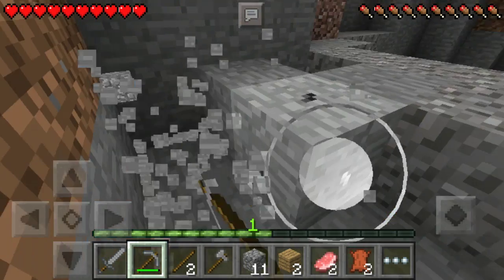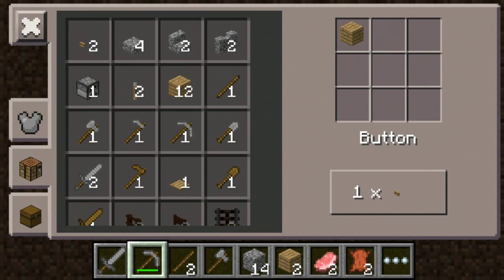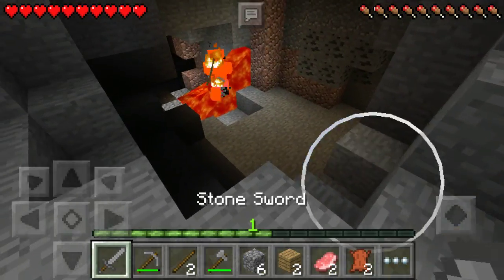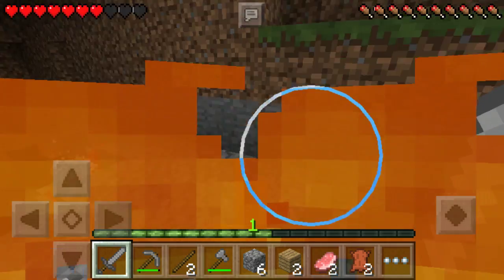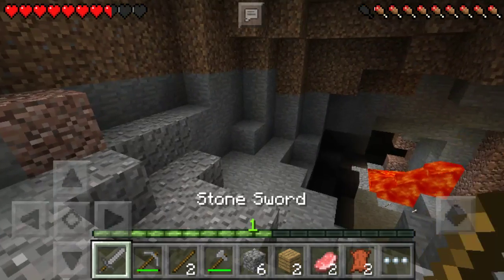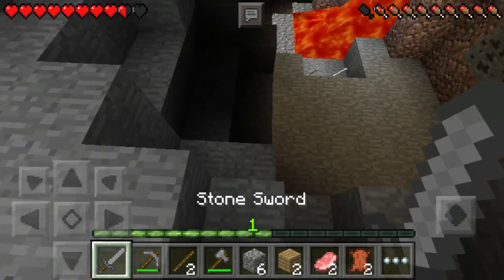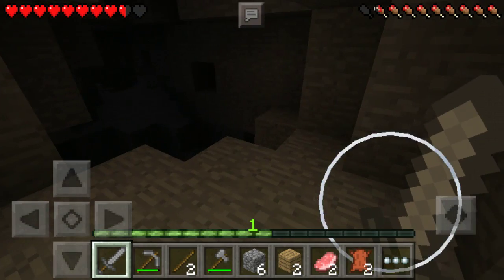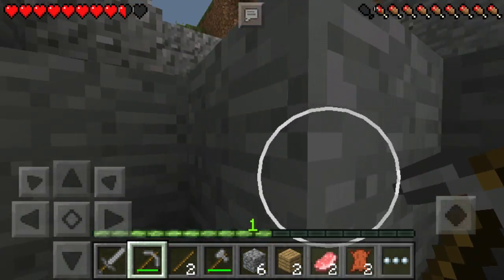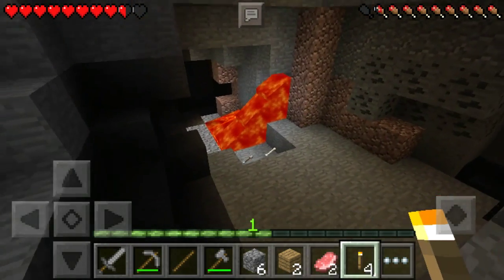I'm playing on hard mode, guys. Let's try this cave — oh, I nearly fell! Can't die on the first episode, guys. Okay, we need to get some coal. Just run out and get ourselves some torches. I'm not dying — let's go into the cave and grab some stuff. Grab some of this coal.